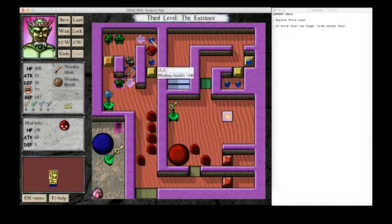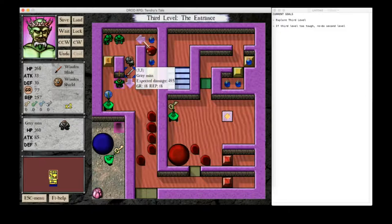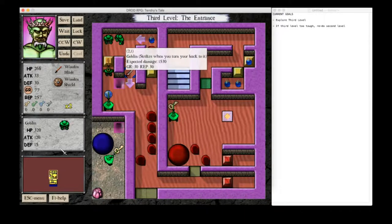Let's see. Okay, there's actually more health in here than killing that mud baby is worth. And going this way means we could face this way. What I'm thinking is the gray man actually has less health than us. So if we face north and we're facing here, then we would back into him. And we would let the gray man get a free hit on us instead of the goblin getting a free hit on us if we faced south and stabbed him. So it would be better to take one extra hit from this guy than one extra hit from this guy.